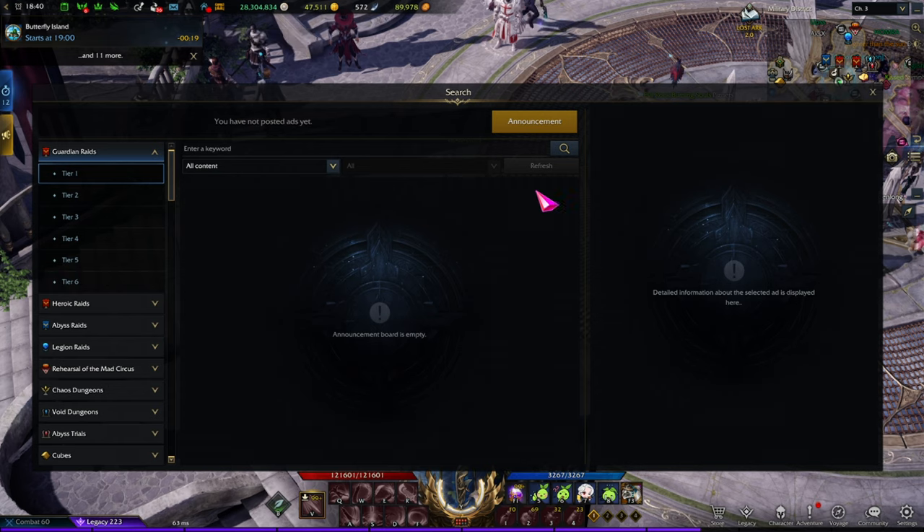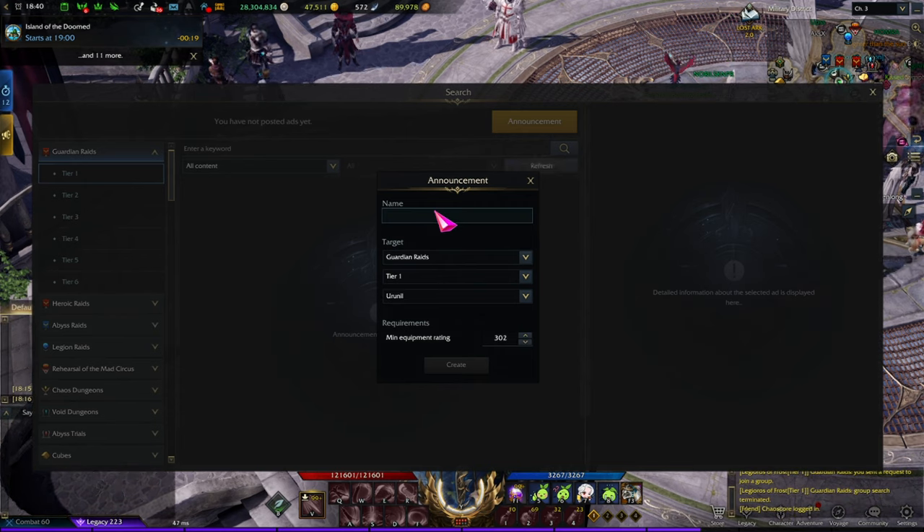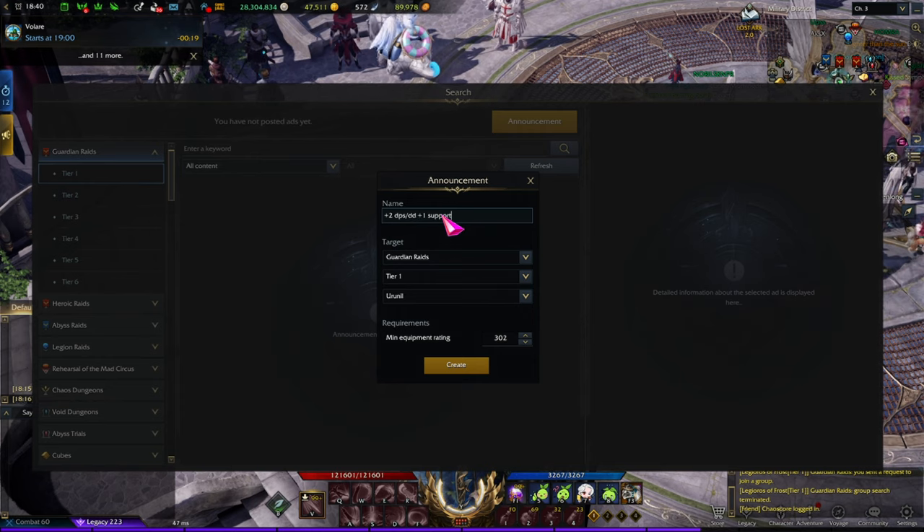In the event there's no announcement for this Guardian Raid, you're going to click on Announcement. Let's say we're looking for an Urinal party and we'll call it 'New Players Trial' or something. It doesn't really matter — a lot of the time it's just something like '+1 DPS' or '+1 Support'. What you put in the title is pretty much up to you, and I'll show you some examples.